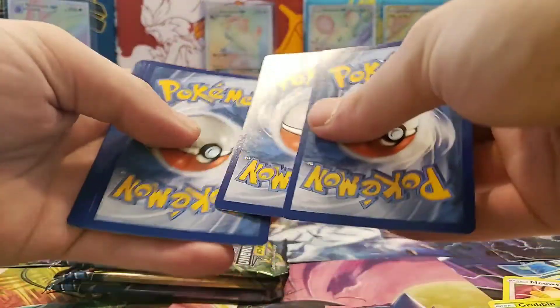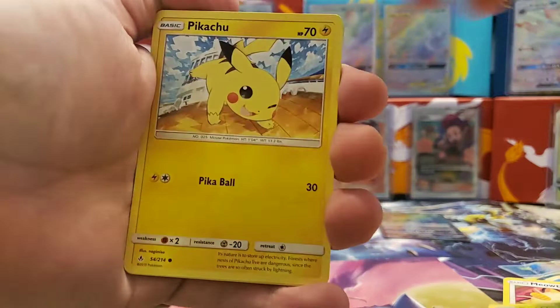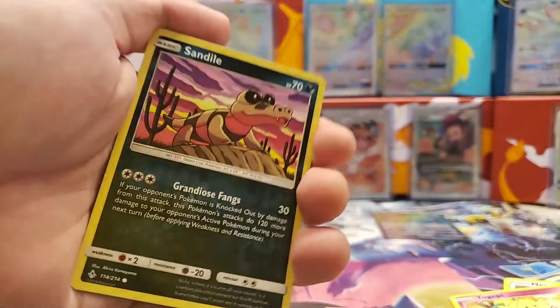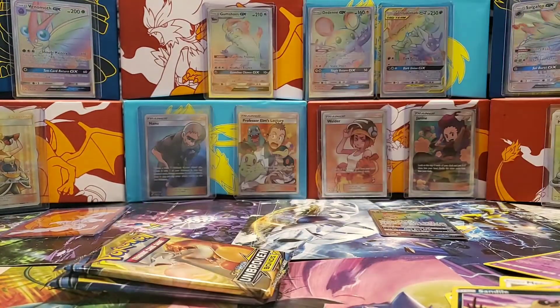So far it's looking pretty good, can't really complain — it's a new pull so I don't have that card. Fifth pack: Dodrio, Metapod, Pikachu, Murkrow, Rhyhorn, Melmetal reverse holo, Sandile, and a non-holo Gale Guard. All I want is a holographic Gale Guard from my favorite set and I can't even pull the holo of it.